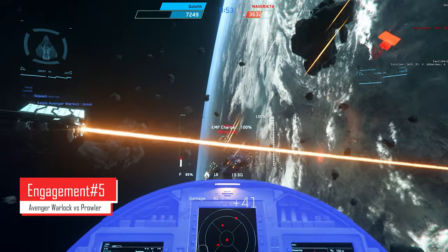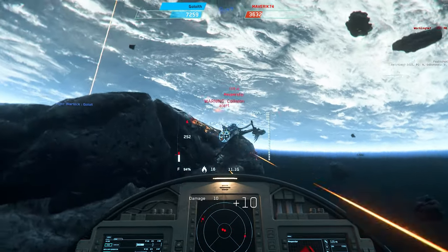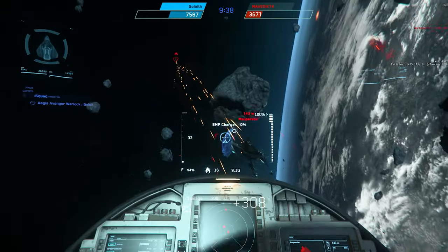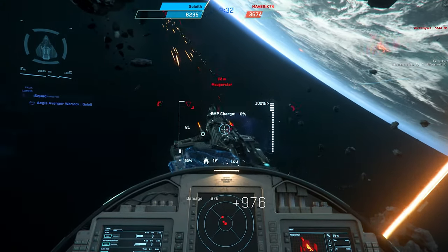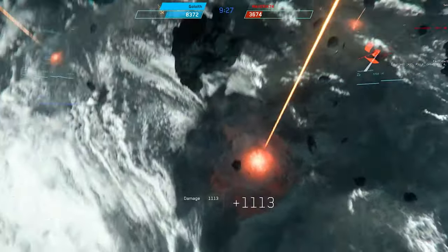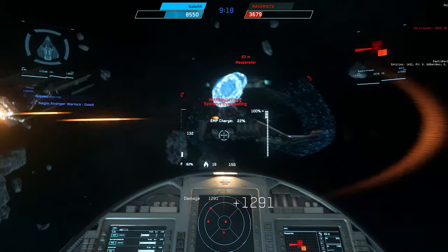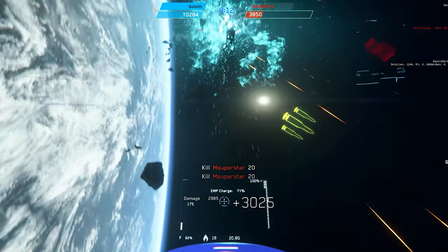In this next engagement I'm going after a Prowler that's currently fighting a Vanguard. The reason is I'd rather be fighting one auto-gimbal size 4 versus two auto-gimbal size 4s plus two auto-gimbal size 3s on the Prowler. These Predators and the distortion gun are absolutely wrecking his shields, his rear shields are already down, and I push in to get that front shield down too — and I pop him.